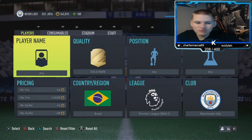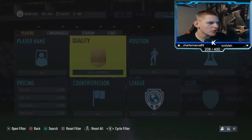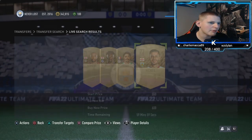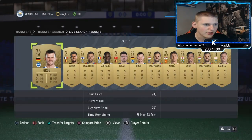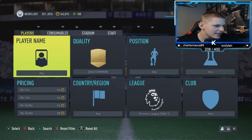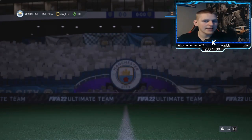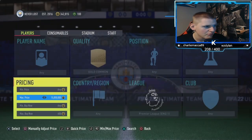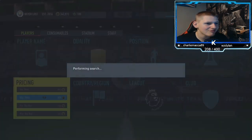Jumping into the last method — it's a mass bidding filter. Go to gold common, position any, chem style any, nation any, league Premier League. Find the buy now by going up until it's above 30 minutes. These are expensive because of the 75-plus player picks currently out, which are repeatable. At 800 coins with two minutes remaining they won't sell; go down to 750 at 58 minutes — above the 30-minute threshold — so they sell. You'll lose about 350 coins, so you want to mass bid rather than snipe.